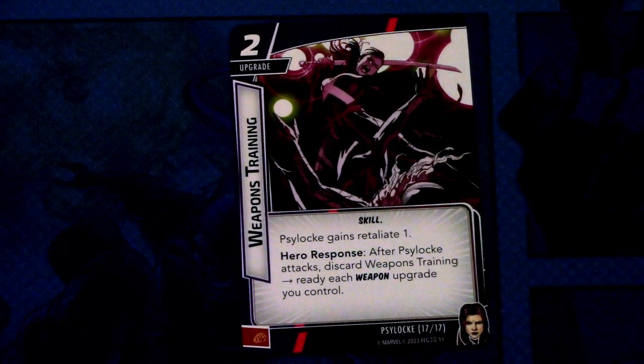Last signature card is a two cost upgrade — Weapons Training. It is skill traited. Psylocke gains retaliate one. Hero response: after Psylocke attacks, discard Weapons Training — ready each weapon upgrade you control. And this can be committed as a physical resource. Those were all the signature cards.